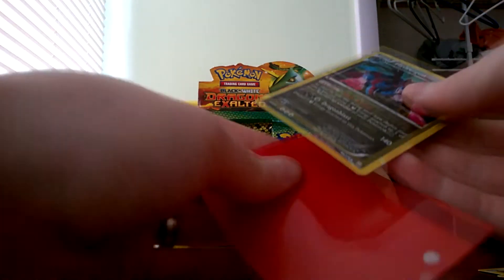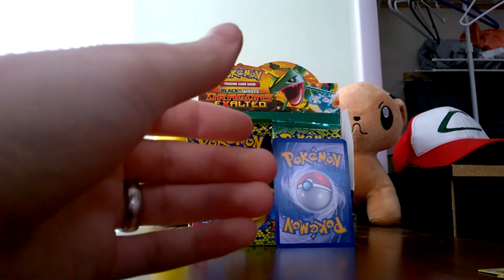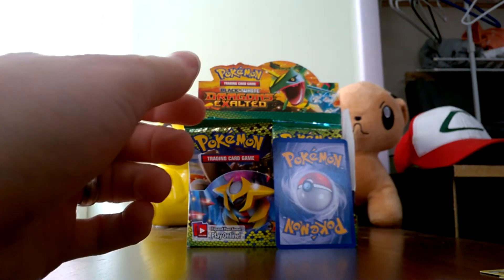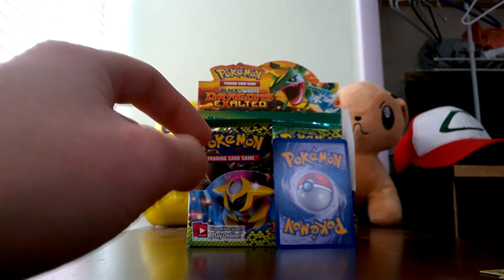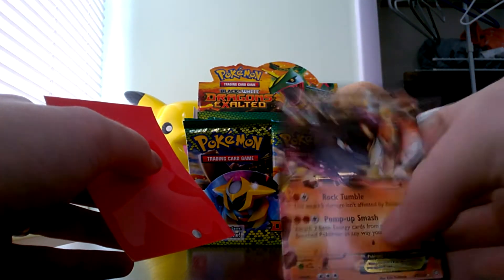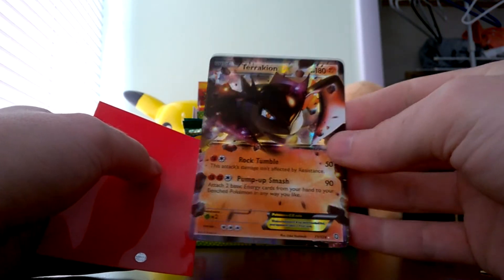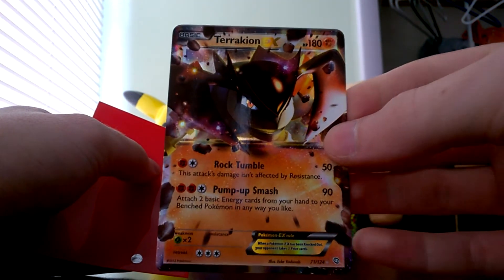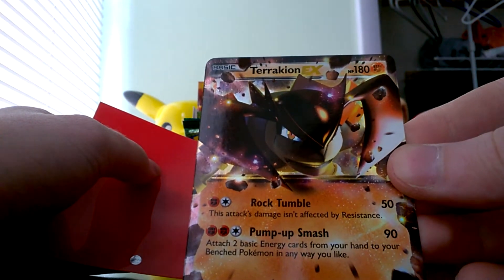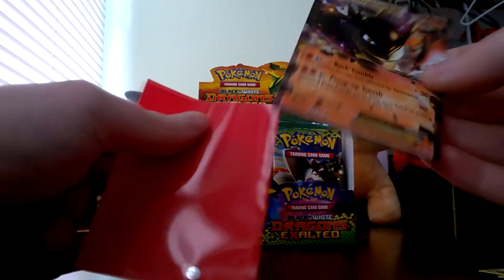We're going to sleeve real quick, and then we'll see who we have back there. Get a sleeve ready, and we have a Terrakion EX. Beautiful looking piece of artwork there, guys. Look how mean and badass he looks. Awesome pull, guys.